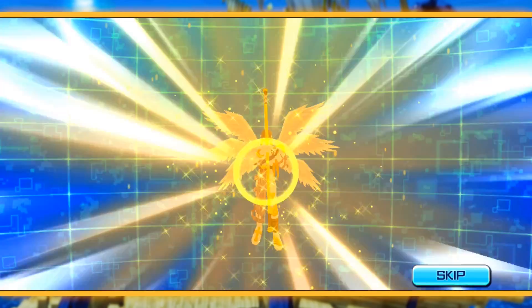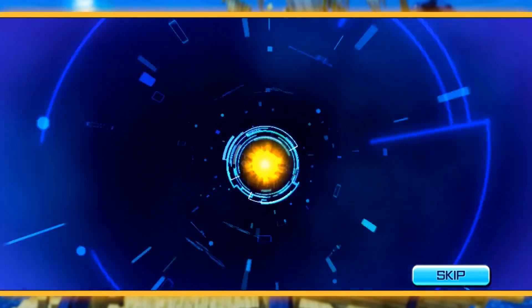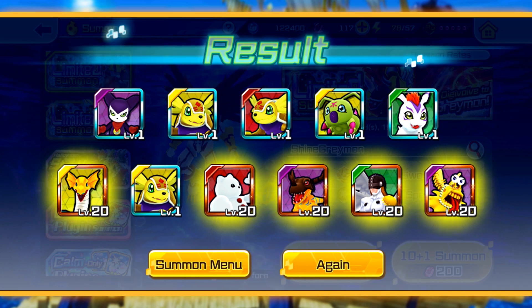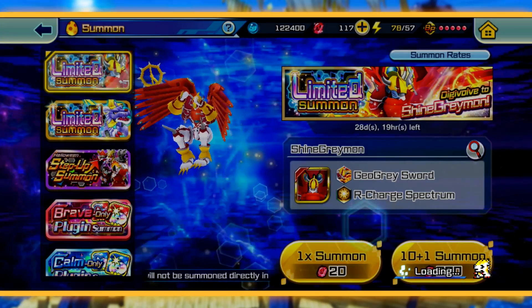Oh my god — I'm not playing with this card. I'm dead serious, I always get Angemon or Patamon. Why did I get like three fake-outs? Why are you gonna go from blue to gold? All it is, is you get to skip out on digivolving the Digimon — that's it.